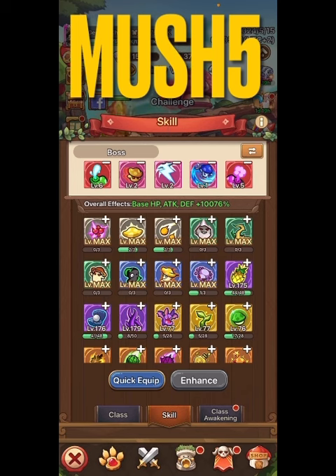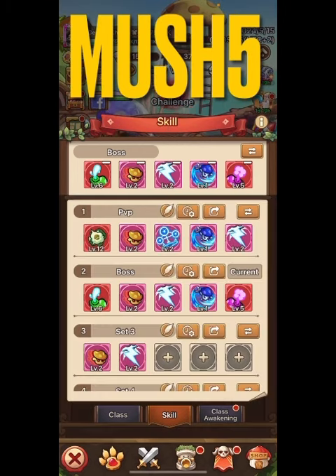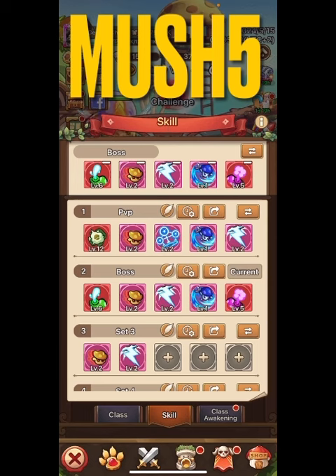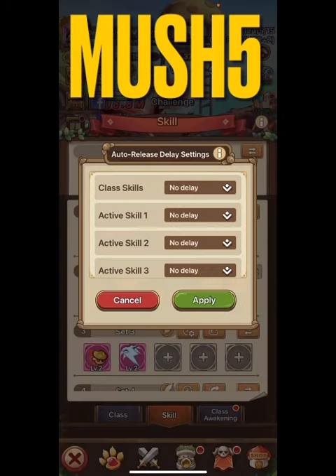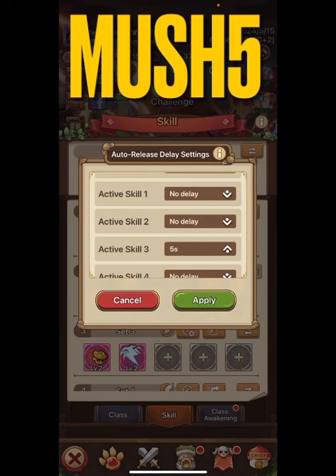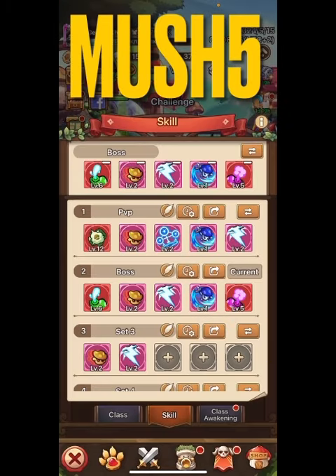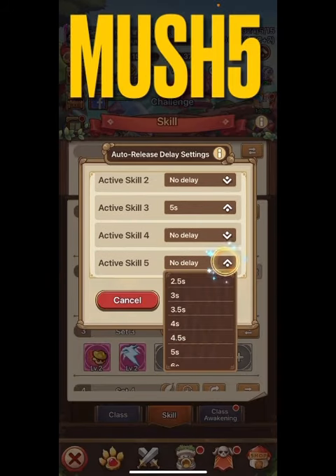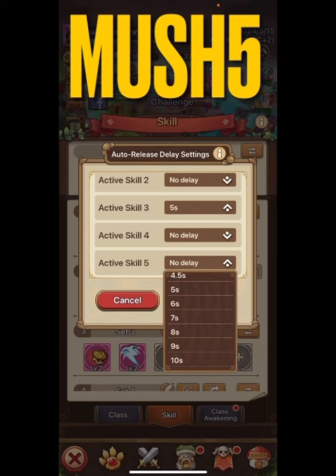We might be able to protect ourselves just long enough to get those final attacks in. I'm going to start with Blitz — it's skill three — set to start at five seconds. Then Dazzle, which is my fifth skill and gives one and a half seconds of stun, I'll set to go at seven seconds, then eight seconds.